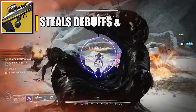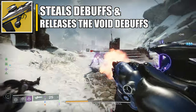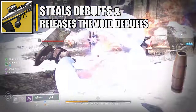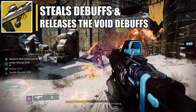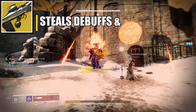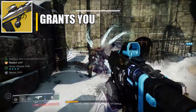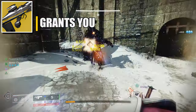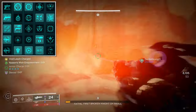For the exotic weapon I'm using Collective Obligation. It leeches off suppressed, weakened, or volatile targets to transform the weapon. Once charged, holding reload changes the firing mode — in this mode, damaging targets applies the same void debuffs that were leeched. This is how you stun anti-barrier champions, because we're getting volatile rounds from it. The seasonal artifact mods are shown on screen if you're interested.